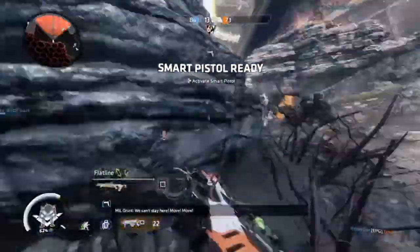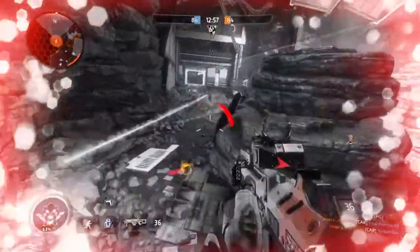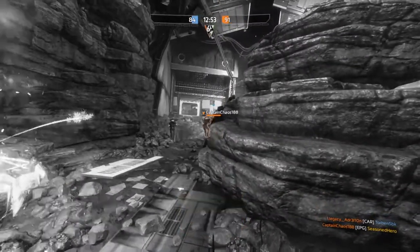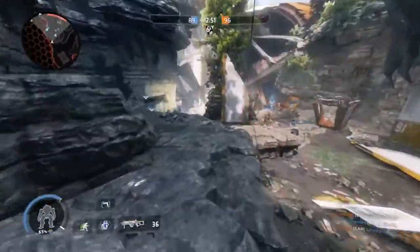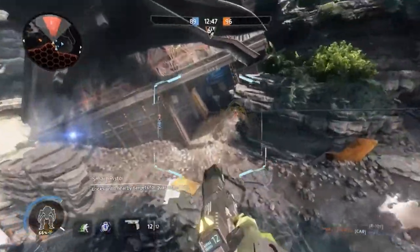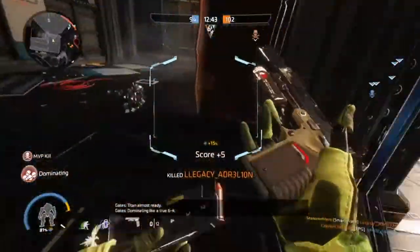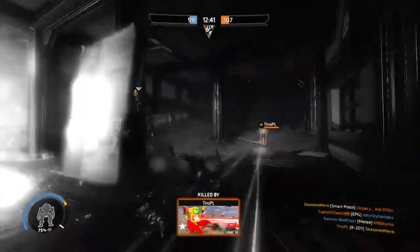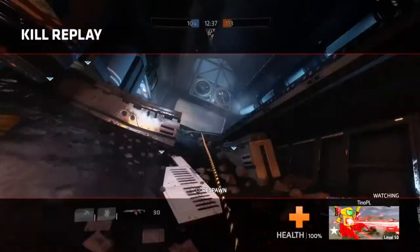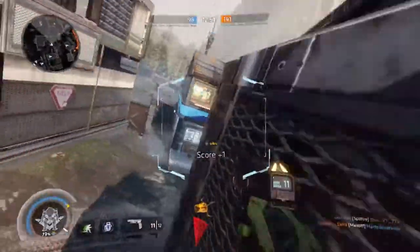The downside to using the Smart Pistol is that it can alert the target that they are being locked onto, making it easier to evade. It also requires three lock-ons to instantly kill any pilots, compared to using it against grunts who only require one lock-on. This makes the weapon perfect for crowd control, but not so much against players.